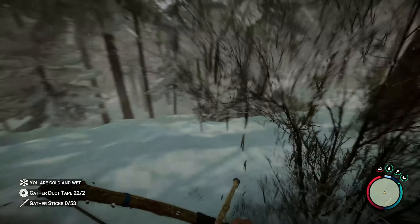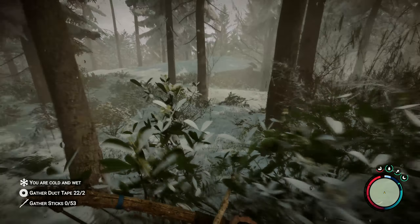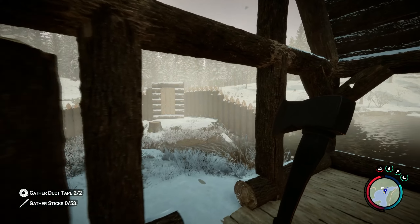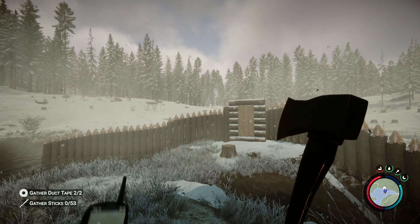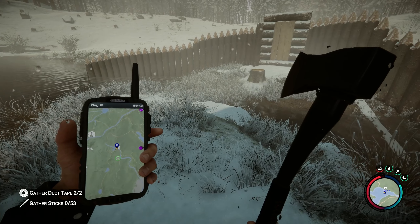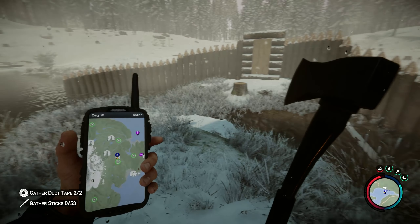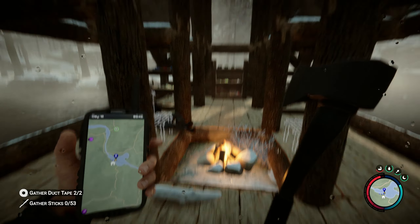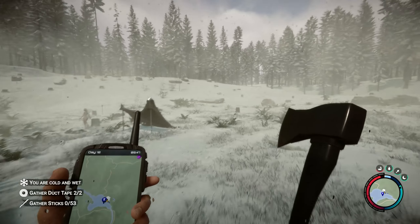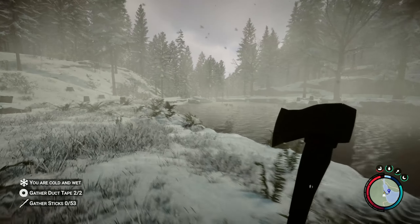Let's go back to base and drop off the stuff we're maxed out on so we can grab more while we're out. The shelf is completely full. All right, I think we're ready to go. I'm actually curious — if I equip this GPS locator, you click middle mouse button to open it. There's something that way.